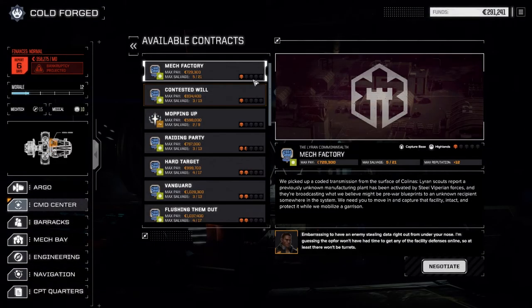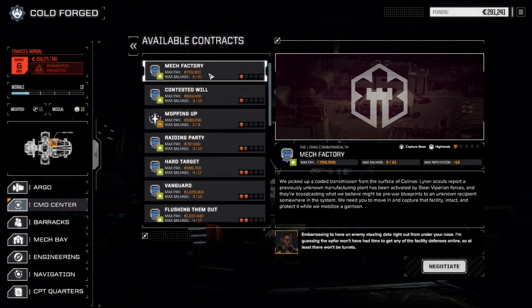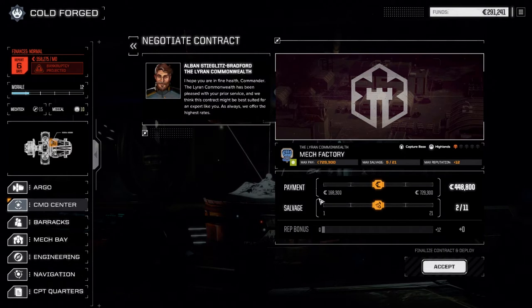We got a couple of lower contracts. Mech factory — we're going to do that today. It's capture base, one skull, against the clans, so this should be really fun. There are a few others against non-clan coalition and a few down here we can take as well. We're going to jump right in, take mech factory, and get this started.